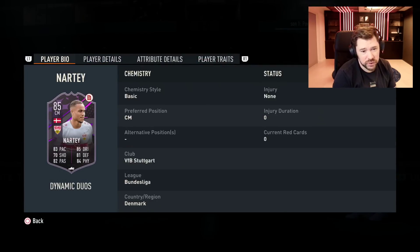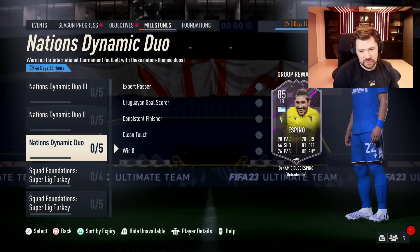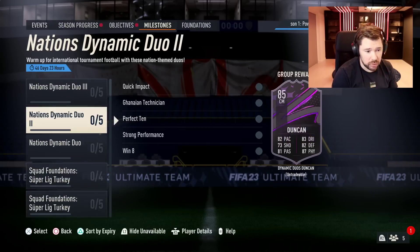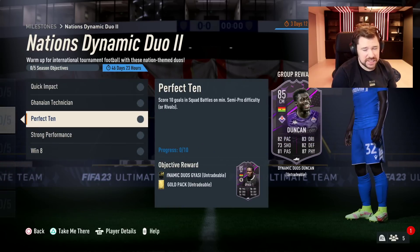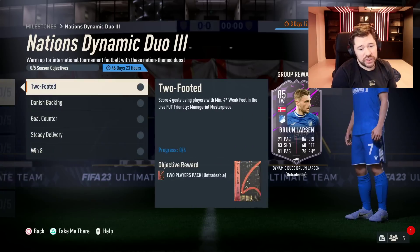Naughty has good physicals, good defending, good dribbling, good passing, good pace and reasonable shooting. Comparing to the other dynamic duo sets: Dynamic Duo One — Espino good, Stuani great in my opinion. Dynamic Duo Two — Duncan very good, Giasi okay depending on where you play him. Dynamic Duo Three — I think they're both very good.